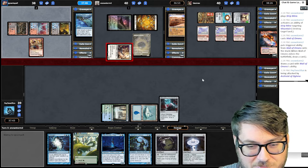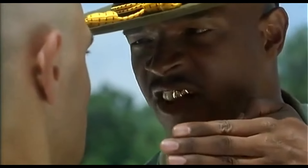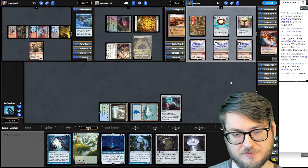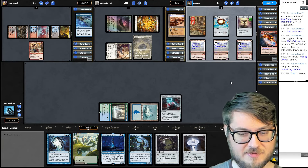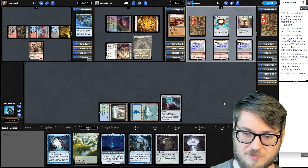I like how the mono-white player is also named Snowstorm — very fitting for a mono-white deck. Lately I've been seeing people surrender for not the best reasons, and maybe that strip mine will make this red player surrender. I've seen people surrender for less, so I wouldn't be entirely surprised.